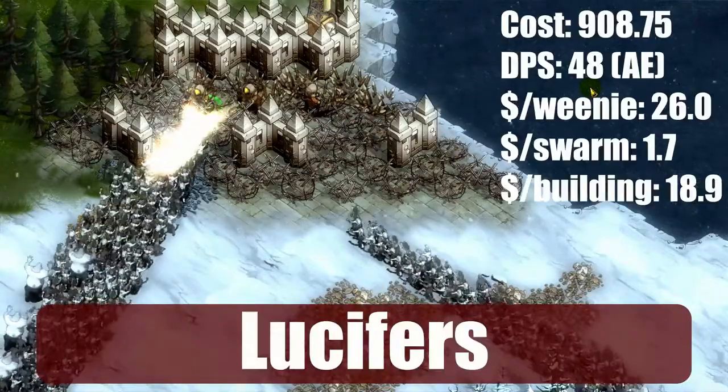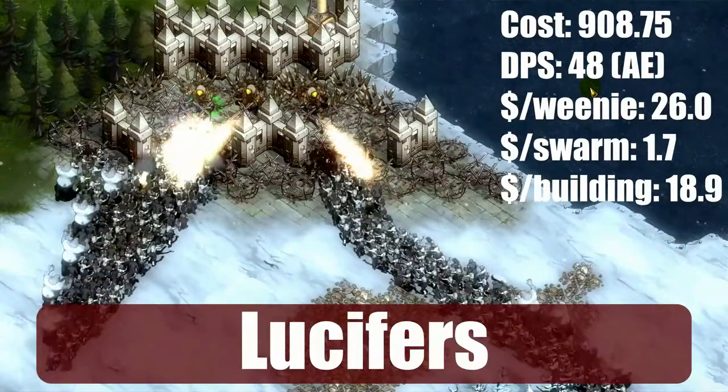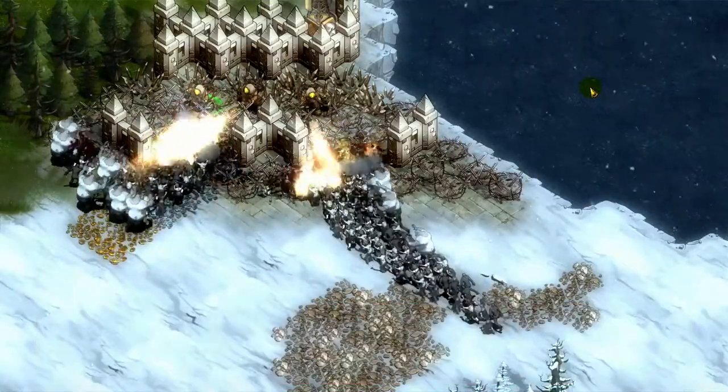Lucifers are great short-range units. They've got tons of hit points and regenerate them pretty fast. Against swarms they are by far the most cost-effective unit in the game. Their primary downside is that they need to be in the thick of it — they can't hide behind a wall or be ensconced in a tower.